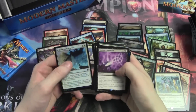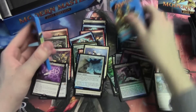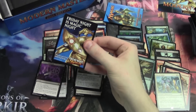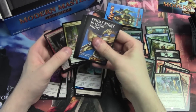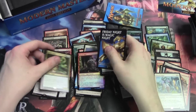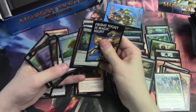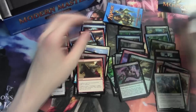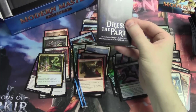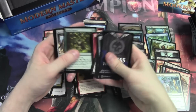Hobgoblin. Profane Command — not Cryptic, but it's cool. Foil Otherworldly Journey. Two more packs — what could we possibly pull out of these packs that would just be eternal happiness? Tarmogoyf? Mystic Snake — that's not a Tarmogoyf. Actually, I don't think we can even pull a Tarmogoyf out of here if we wanted. The three Mythics is pretty set in stone. Combust, which is cool. One more pack. Last pack — come on, Foil Fulminator Mage. Make me happy-sad. Not really sad — sad because I'm going to end up buying it, happy because I'm going to end up buying it.